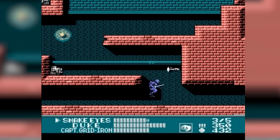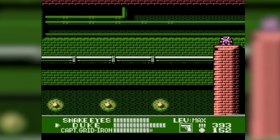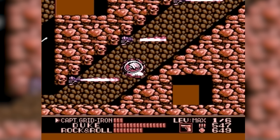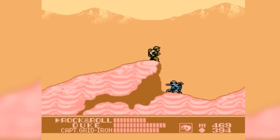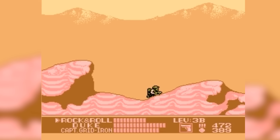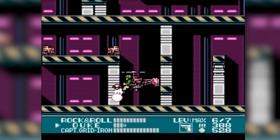Choose your three-man squad from favourites like Duke, Snake Eyes, and Rock and Roll, each bringing their unique skills to the battle. Gameplay is all about strategy and firepower. Power-ups boost your abilities, and you can even command enemy vehicles for extra punch. The game's mix of on-foot and vehicular combat keeps things fresh and exciting. Plus, the ability to switch between characters mid-session adds a layer of tactical depth.